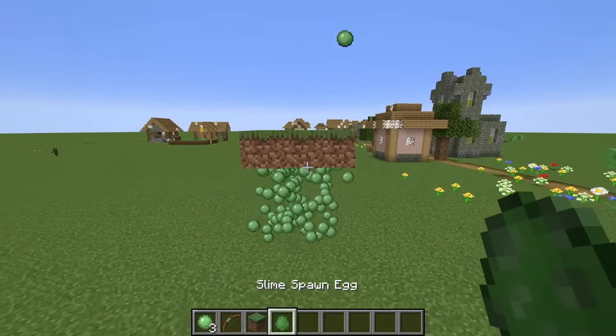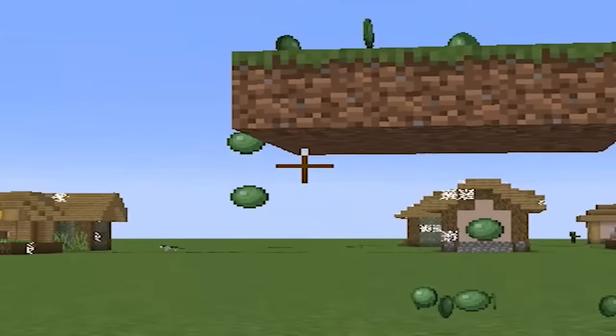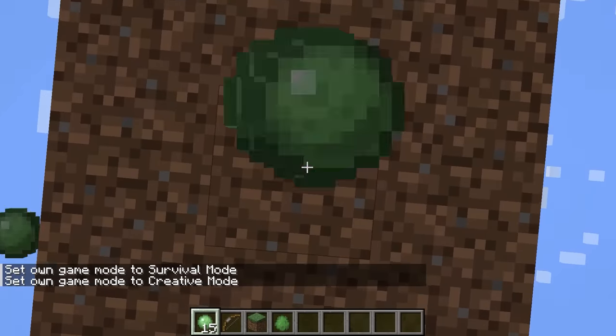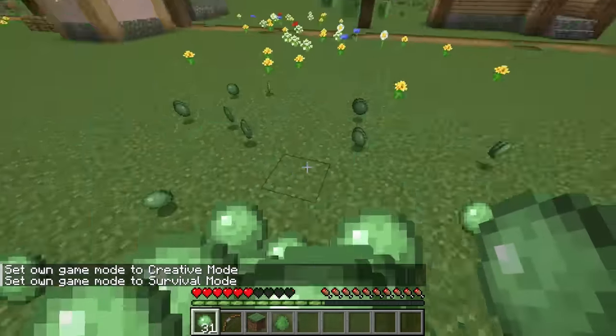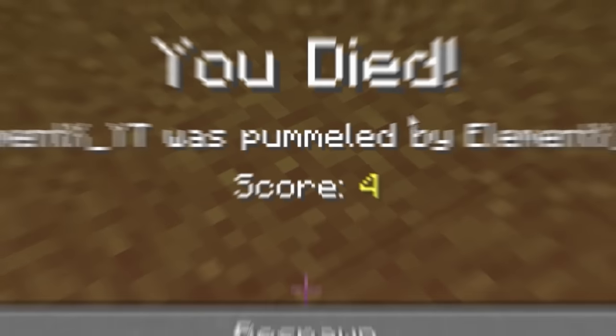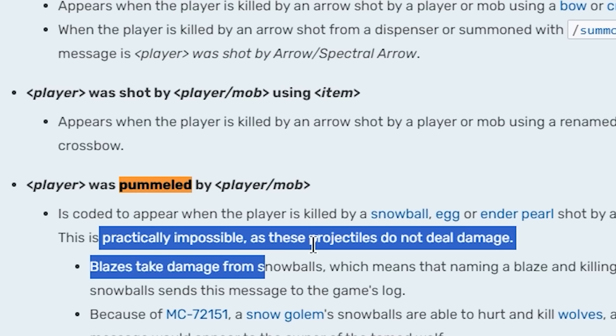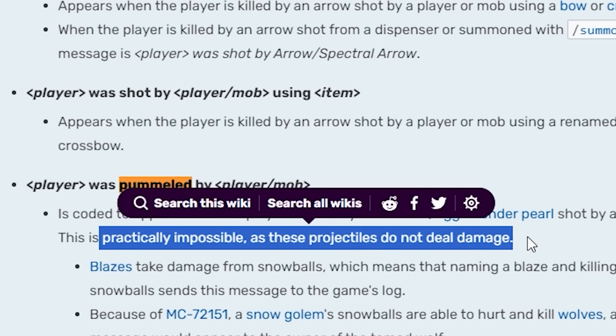And what happens if I go in here? They all broke. Ow, ow, ow. Nice. Elementex was pummeled by Elementex? Apparently it's an actual thing — 'pummeled' is an actual death message, but impossible in vanilla Minecraft.